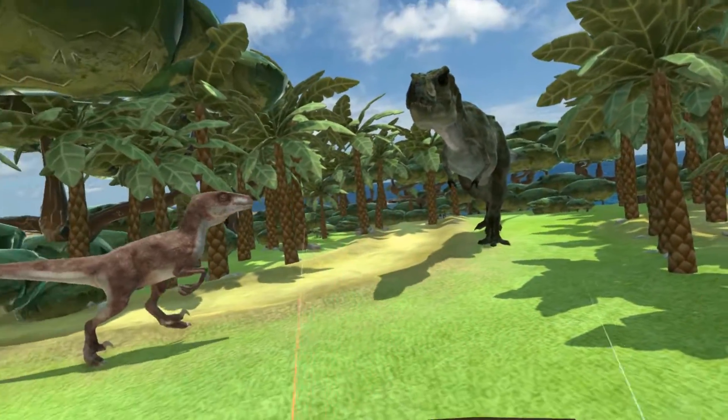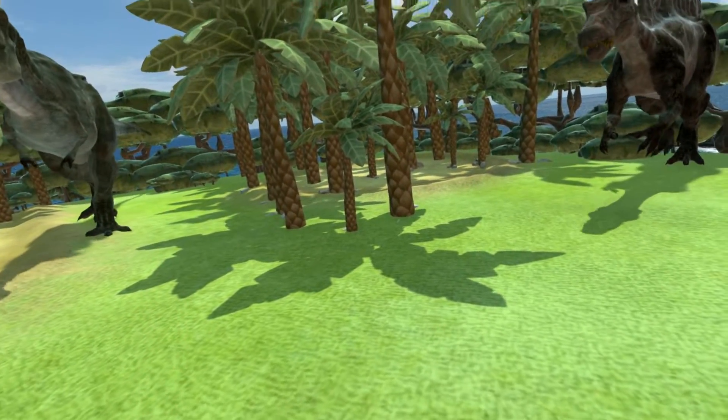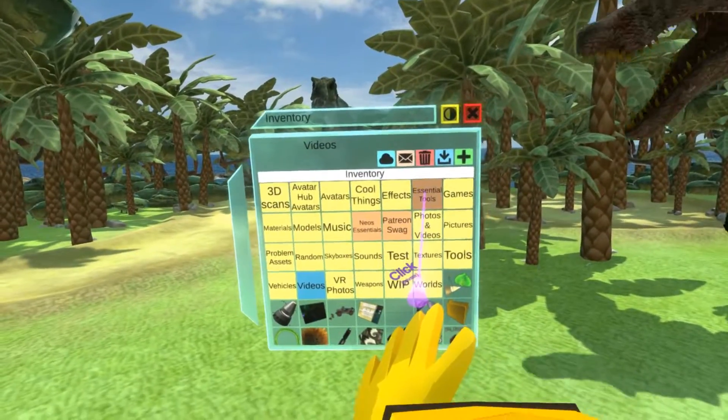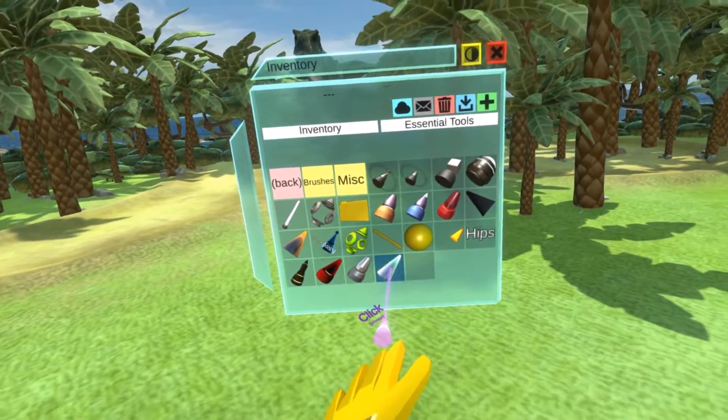However, if you have any existing submitted worlds in Neos, you need to upgrade them for physical locomotion first. In order to do that, go to your essential tools and grab the character collider setter tip — the green one.